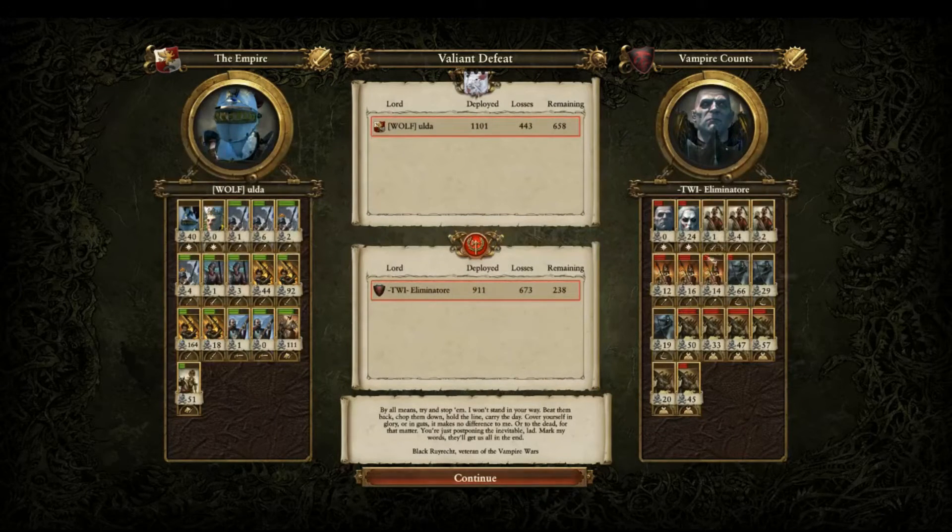Skeleton Spearmen and Zombies were basically the main line holding the enemy infantry, while the Crypt Horrors wreaked havoc on everyone else — they just destroyed the flanks. The Great Swords held out very long but the Terror... look at the health on all of these units — everyone's in the green, perfectly fine. They just routed after the General died. 658 remaining for Empire and only 238 remaining for the Vampire Counts. That was a good game!